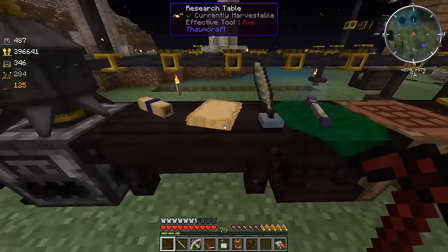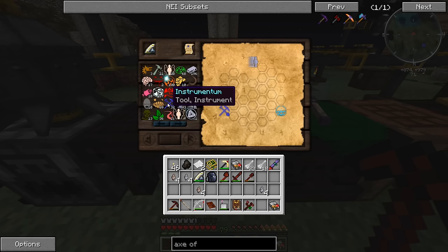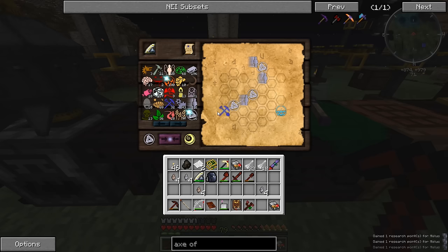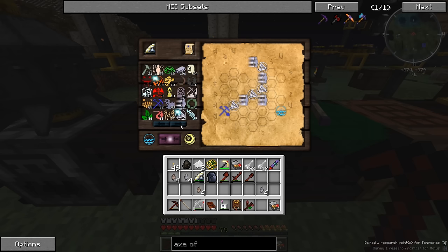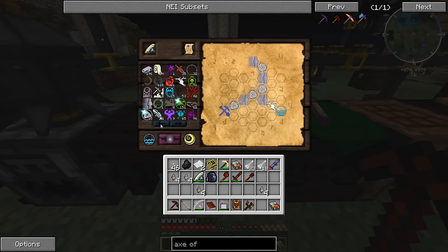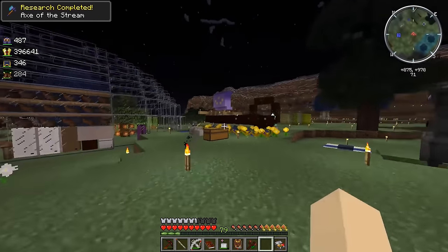Let me figure out how to connect the aspects in the research table. The axe requires modus and aqua. Instrumentum needs humanus and ordo, and I can connect that to modus since that also requires ordo. Let me get some ordo and modus placed, then connect air and water to get tempestas. There we go — a bit of a cheap connection but it works. Alright, the Axe of the Stream is now researched.